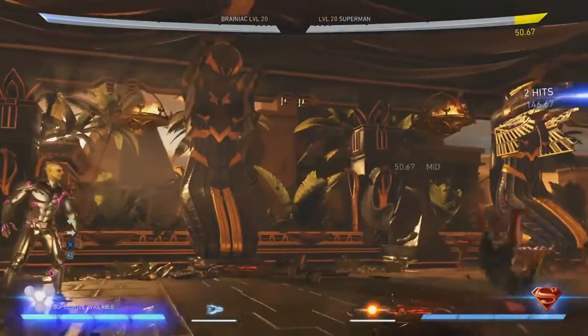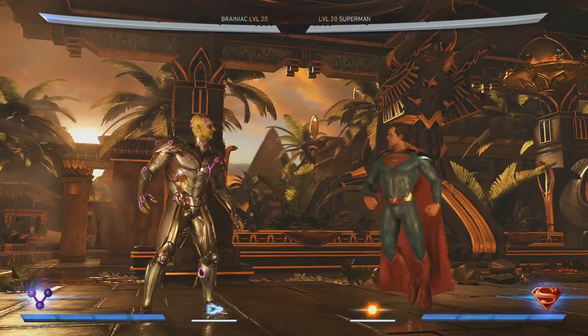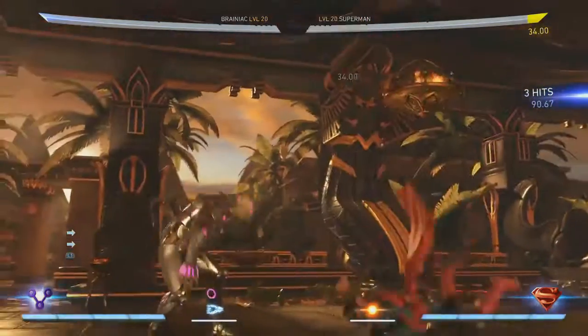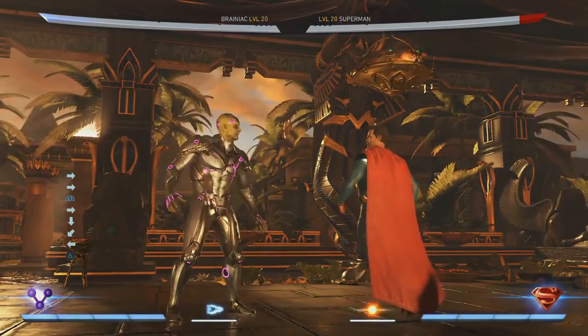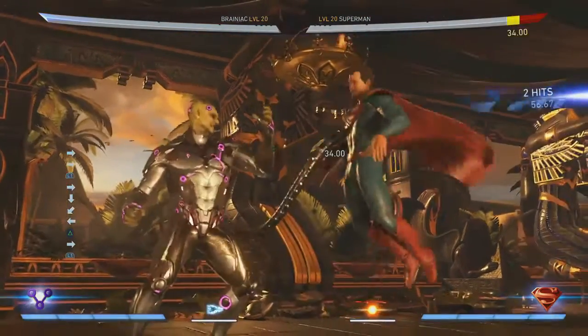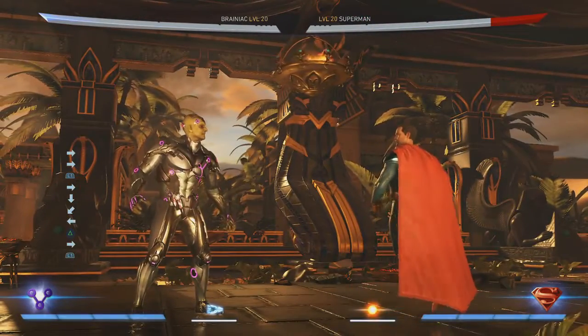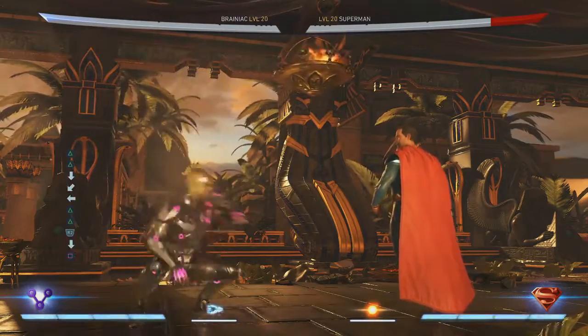Yeah, especially for people with a panic button or a 'get off me' move — if you can do that, you'll at least reset the situation. Though if you push him closer and closer to the corner, you start to nullify more of his range. But then if Brainiac pushes you into the corner, he can just stand there because you're going to want to jump out, and he can just sit back and wait for that anti-air. It's very risky.